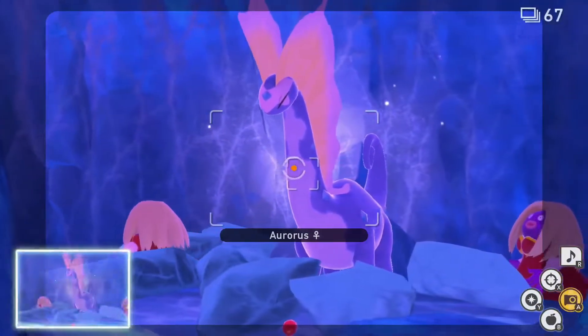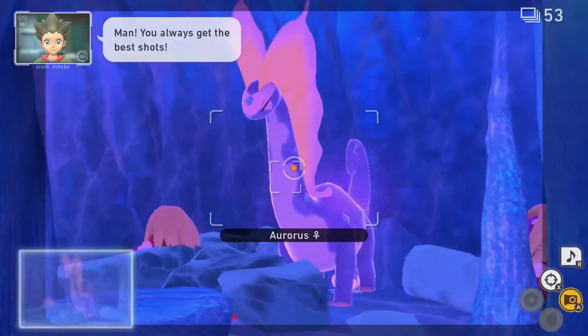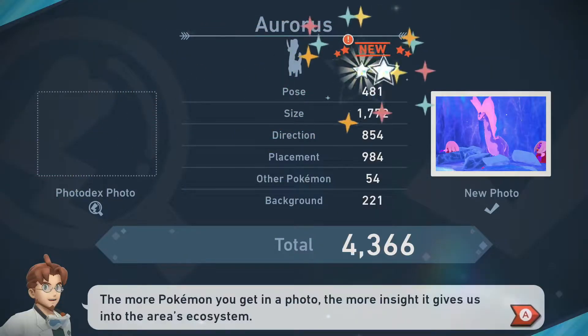For two star, follow the one star process again, only this time, after the Auroras stands up, hit it with a Fluffroot to prompt it to flinch. While the Auroras is flinching, hit it with an Alumina Orb and unleash your camera for another fairly easy diamond status.